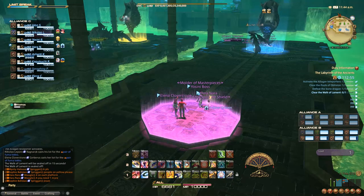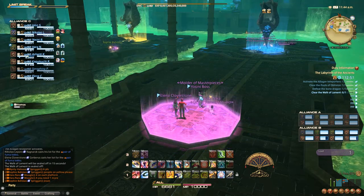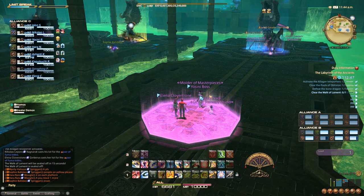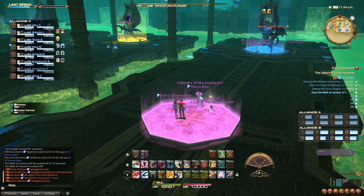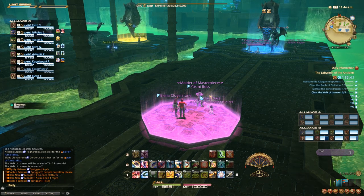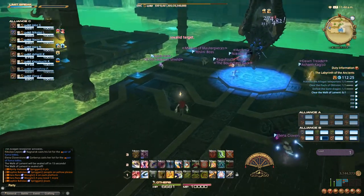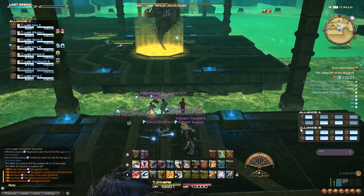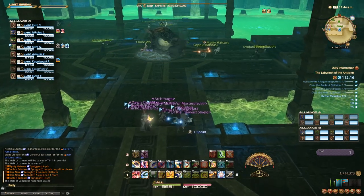One way you can optimize this fight as a tank is to pull the adds towards the platform, keeping four people standing there, while the three players still in range of the boss can keep focusing him down. Once the boss corresponding to your platform's color has been defeated, you can move off the platform, and the entire alliance will meet in the middle to go to the next boss.